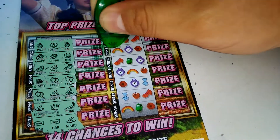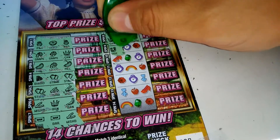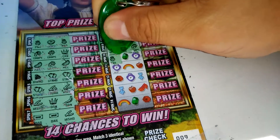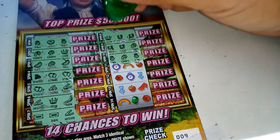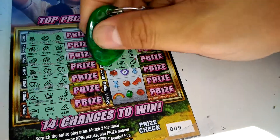Spin eight: crown, horseshoe, horseshoe, got a horseshoe, horseshoe, and grape. Pineapple, grape, pineapple. Melon, bar, and melon.